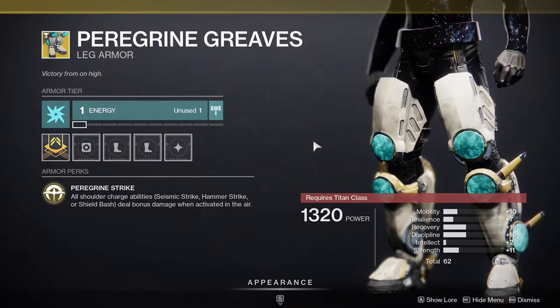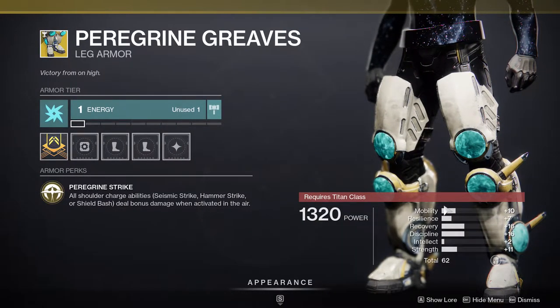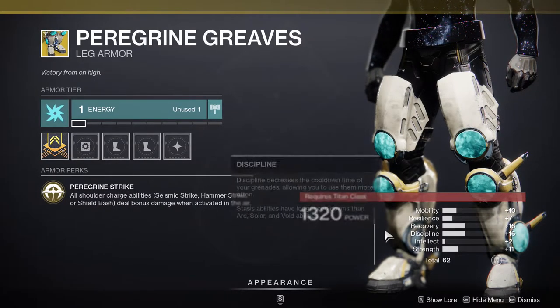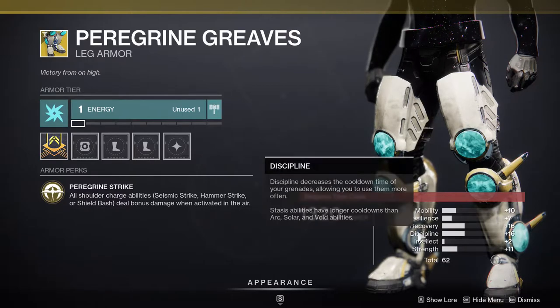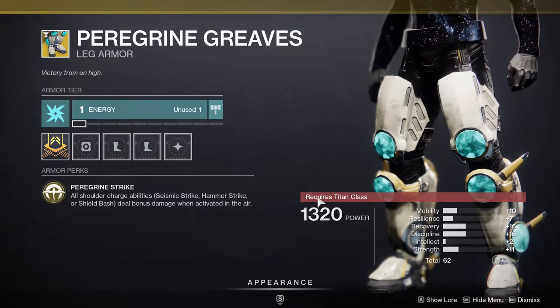Titans, you're getting Peregrine Greaves. I'm not the biggest fan of your roll. 10 mobility is not great, but at the same time it's not bad. 16 and 16 on recovery and discipline is pretty cool — you'll probably be able to get a 26 recovery, 26 discipline, or 17 resilience if you're interested.